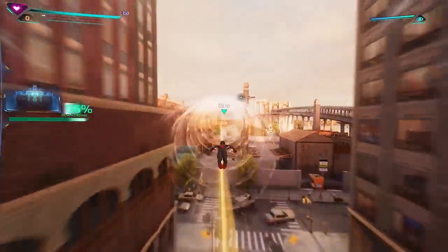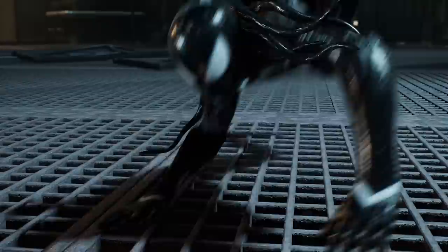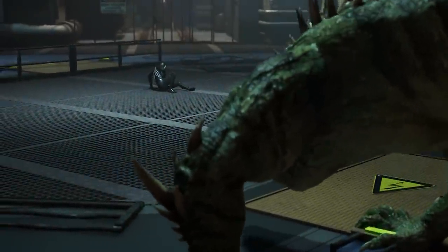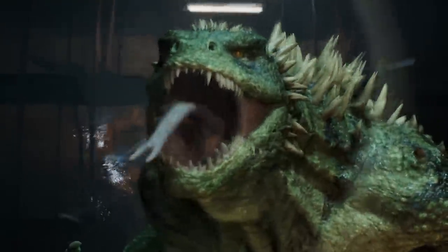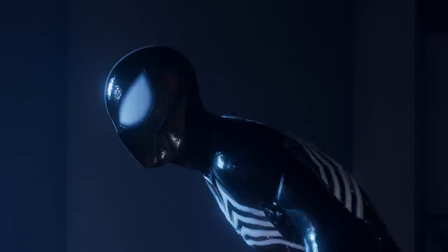There are mid-air dodges you can do, and if you hold down and then circle, he'll pull out the web-wings and stop himself — so if you see a random crime or a collectible, you can stop yourself mid-air to go collect or fight. This game looks pretty incredible. They are taking full advantage of the PlayStation 5. When you compare the gameplay from Marvel's Spider-Man 2 with Spider-Man Miles Morales or Spider-Man Remastered, there's just an added layer of sharpness and saturation. The character models, textures, lighting — and particularly the nighttime setting — look leagues better than the previous two games.